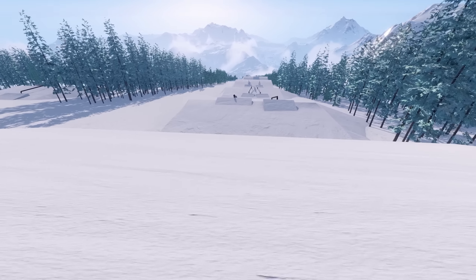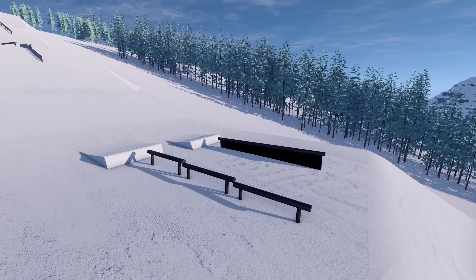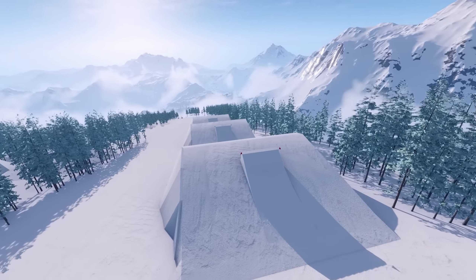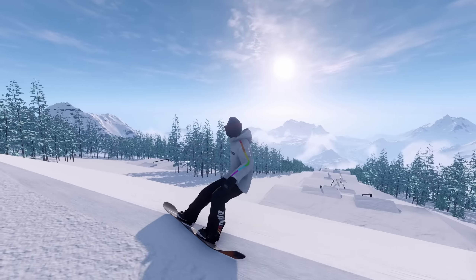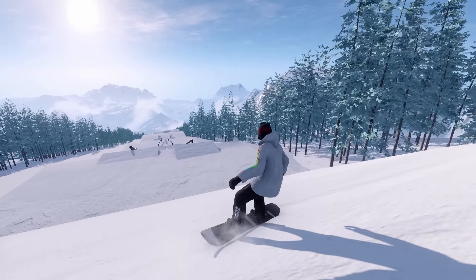All right, we're on Sag Hill. Let's go ahead and take a look at the course. We've got two rail features - a little triple waterfall rail and a nice little flat bar. Then we've got some jumps - three jumps - oh there's another section, there's a whole other section over here! All right, first run, let's see if we can hit every single rail.